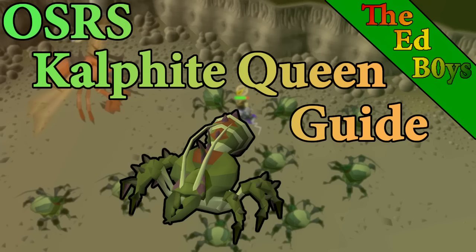Hey everybody, it is Dak here from the Ed Boys, and today we have an updated Calphite Queen guide. The Calphite Queen is a very classic boss in Old School RuneScape, which means that the fight is pretty simple. The difficulty in killing the Calphite Queen is really just having high enough stats and good enough gear to get the kill. The KQ also has gotten a nice update to the drop table very recently to help liven her up a bit.